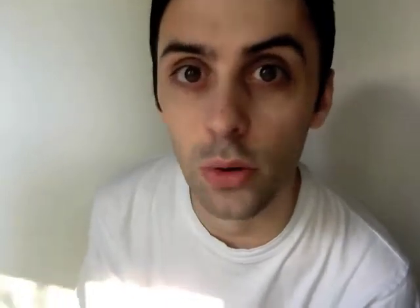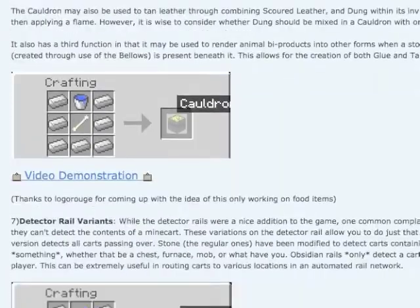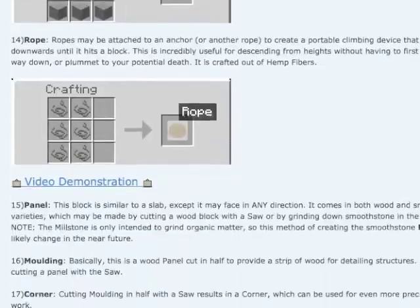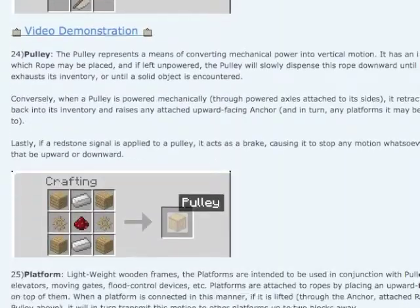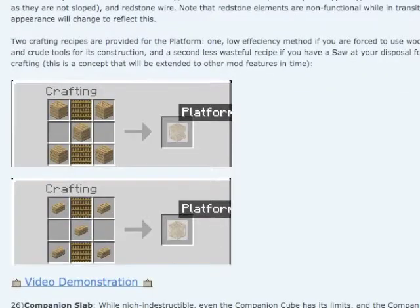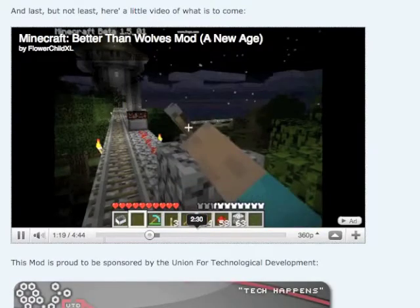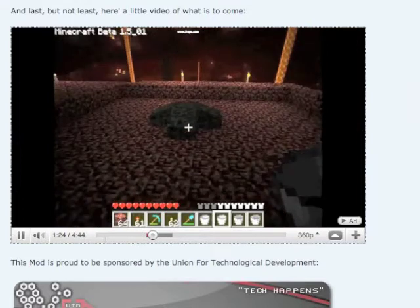First up today I've just seen this mod called the Better Than Wolves mod that looks like it's been around for a while, and it adds loads of features into the game that look really cool. They've got things like kilns where you can make pottery by spinning clay on a turntable block. It'll turn it into a pot shape and then you can put that pot in the kiln and it'll bake it.